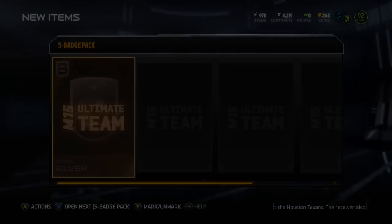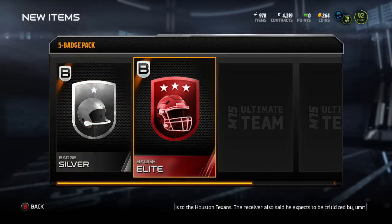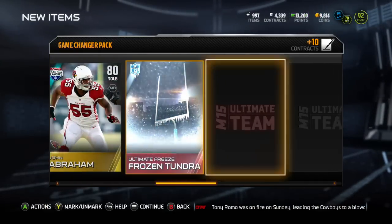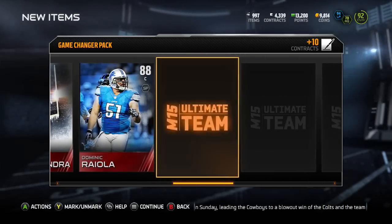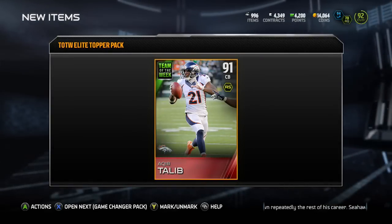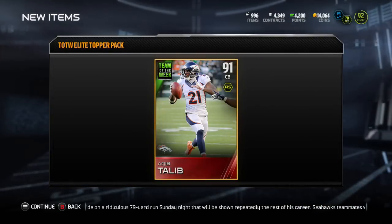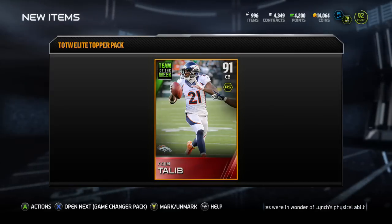Moving on to some of the gifts we got for the Ultimate Freeze — we got Clay Matthews and also Jackson. This day was pretty crazy. These were my three presents for the day: Clay Matthews, Jackson, and we also got an elite badge in our badge pack, so I was fairly happy with that.